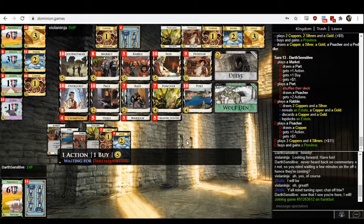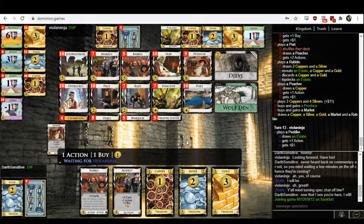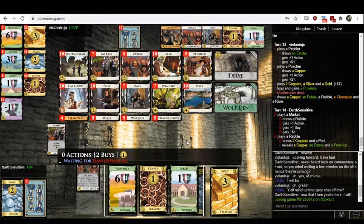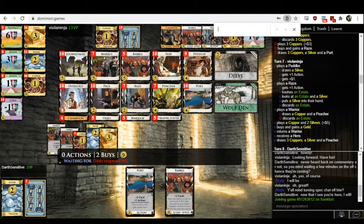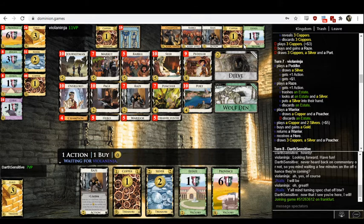We're going to see them not build very big — they're just going to go for a single province, which is fine, but I think it's underplaying the kingdom a bit. Around this time you're also going to want to start paying attention to what cards you have exactly one copy of. ViolaNinja has exactly one copy of Peddler and should probably be looking to pick up a second one soon. ViolaNinja has trashed exactly one estate — there could be a good argument to trash the copper and keep that estate around, because if you trash that one estate and never get around to trashing the other one, you'll be in an awkward situation with negative four victory points from Wolf's Den.